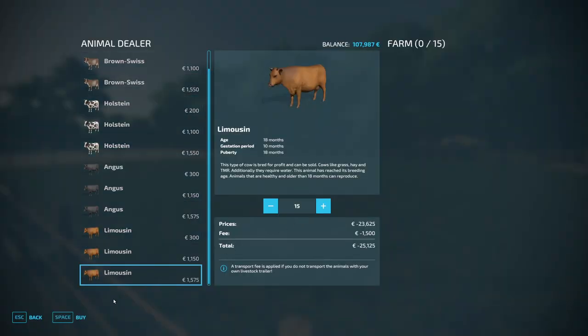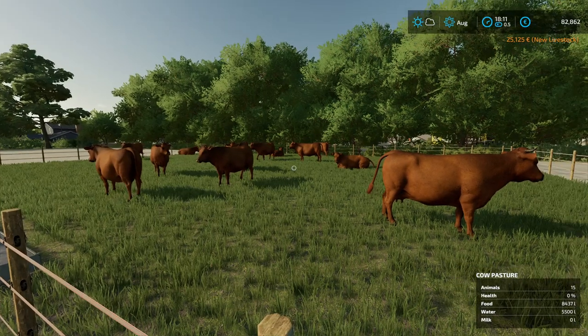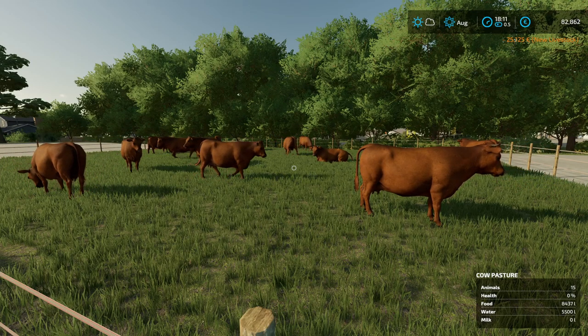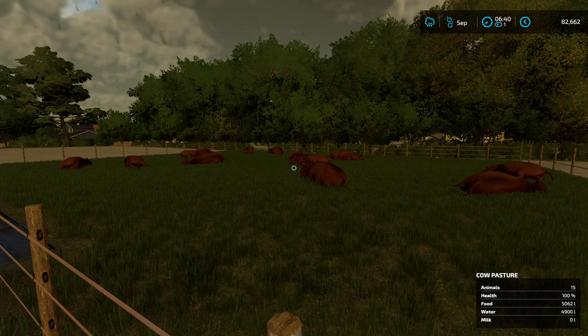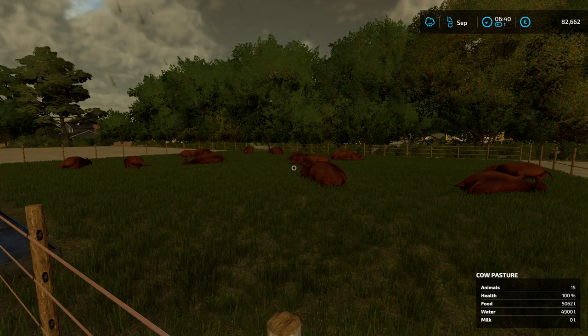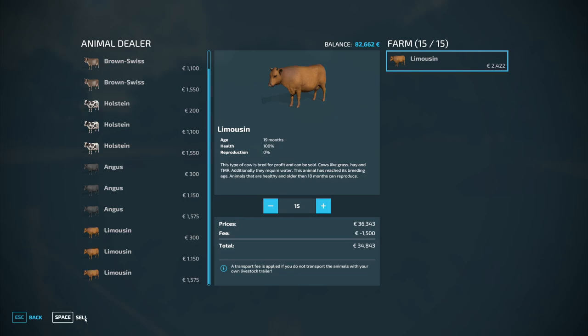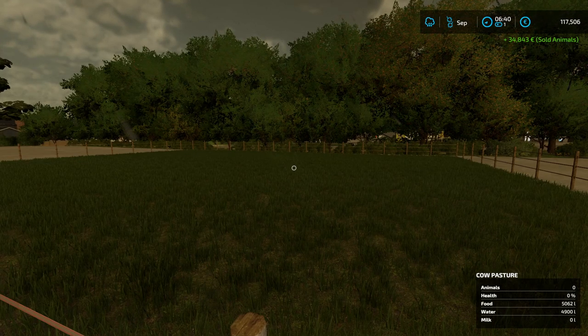We made around 8,000 profit, and now we just buy new ones. Let's take the Limousin this time — 15 of them. We run through the night and then we'll sell them in the morning. Now it's very early in the morning; the cows are still sleeping, but they are already worth 100% and we can sell them. We go and sell them, and here we get the better price. We sell all of them.